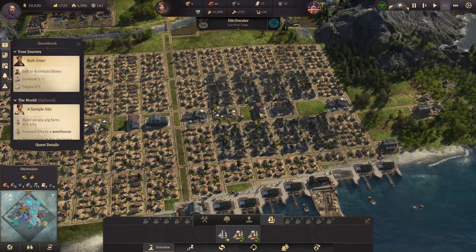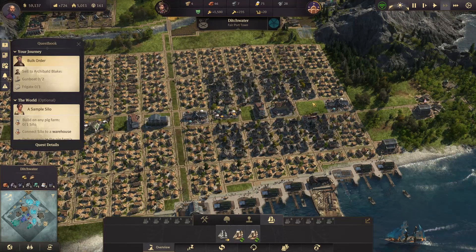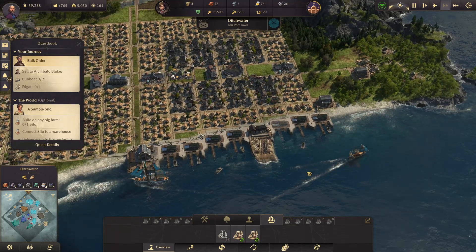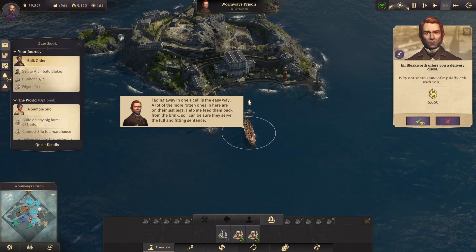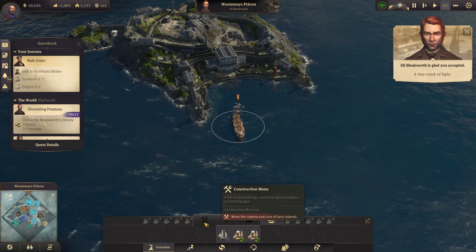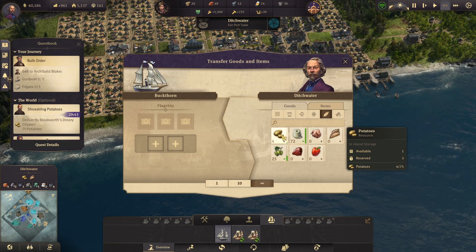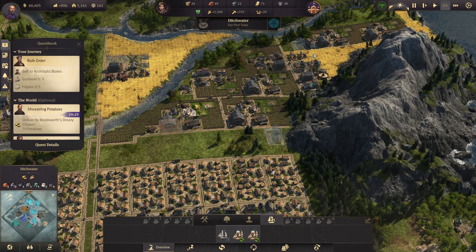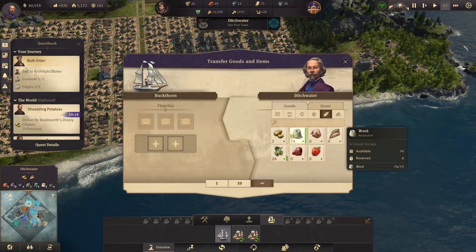I'm also going to try to get more workers, because artisans were formerly workers. So I need to first get people to workers and then to artisans. There's a mission: deliver seven potatoes for 6,000 — that's pretty good, I'm going to do that for sure. But I don't have seven potatoes yet, so we need to pause and wait until we get them.